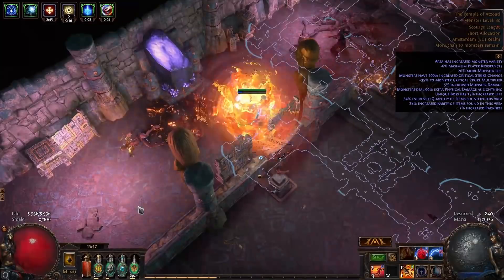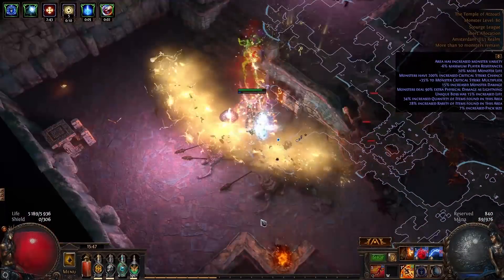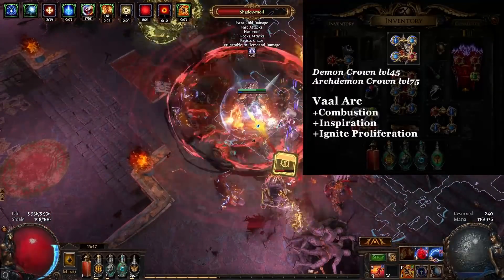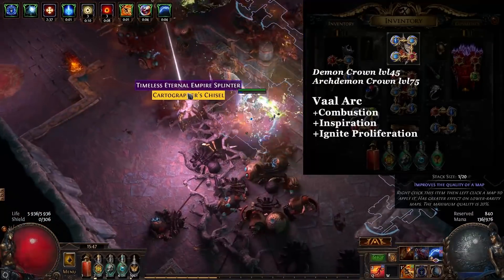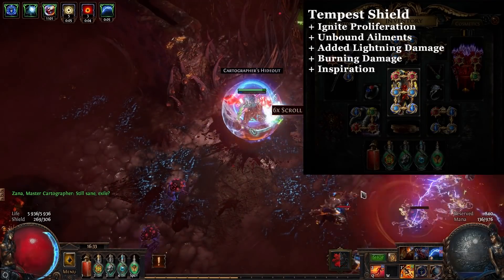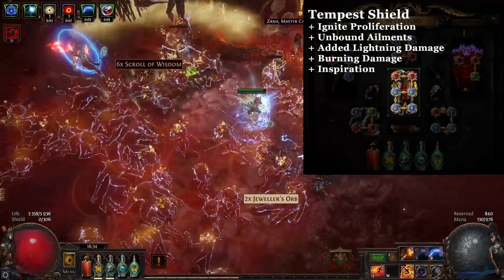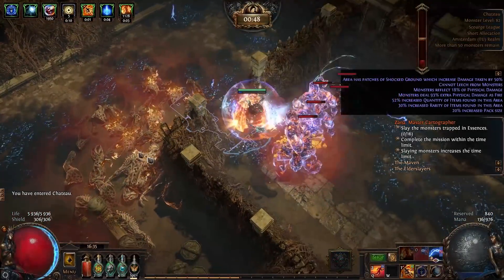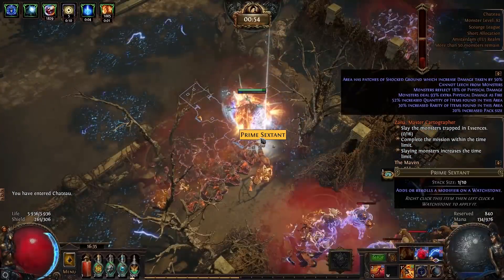Now skills and links quickly. Vaal Arc in an Archdemon Crown helmet, linked with Combustion, Inspiration, and Ignite Proliferation. Tempest Shield in body armor linked with Ignite Proliferation, Unbound Ailments, Added Lightning Damage, Burning Damage, and Inspiration. I picked these specifically because of their low mana multiplier.